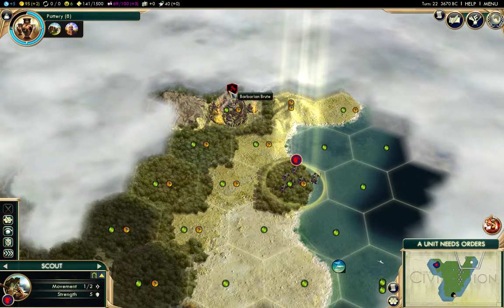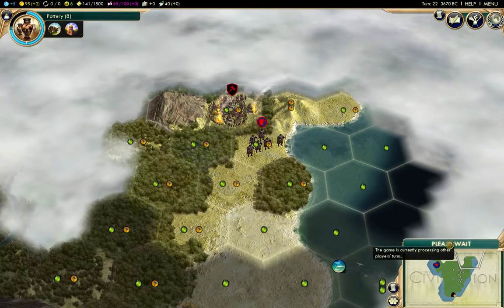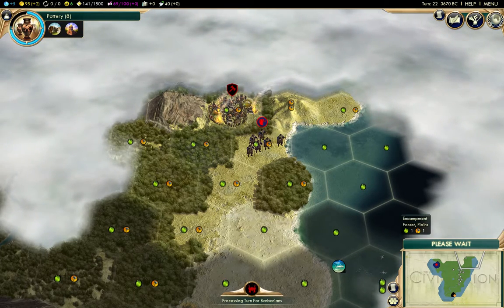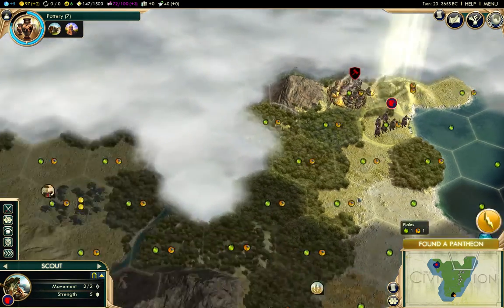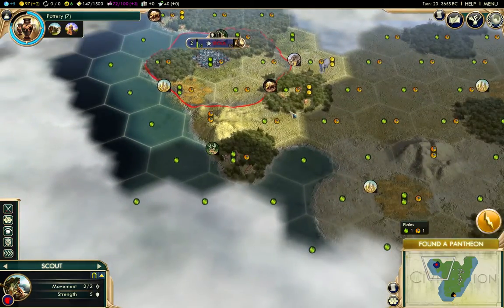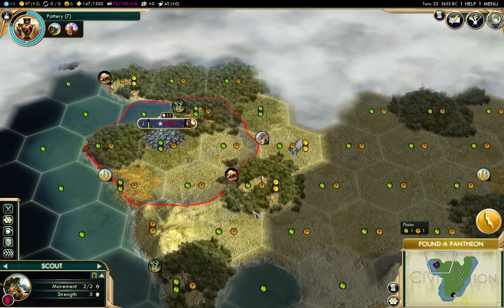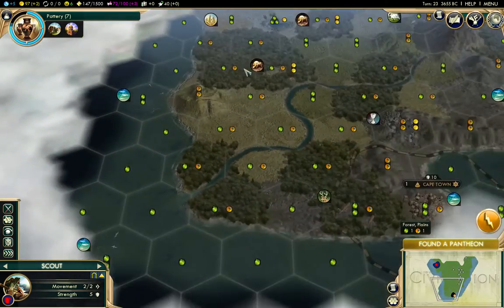Here is a barbarian encampment — hopefully it doesn't attack and decimate our scout. We don't really have the strength to fight this guy, especially since he's planted in a forest. But first we'll found our pantheon. We have a couple of options: we have wheat which we could gain extra food from. That might actually be the best choice because we've got wheat all over the place.